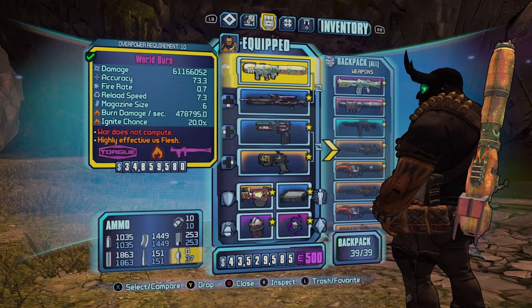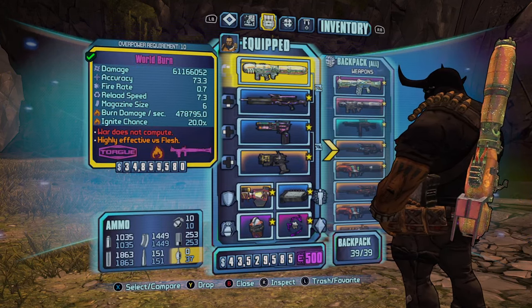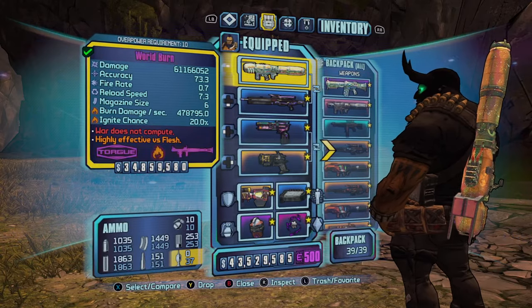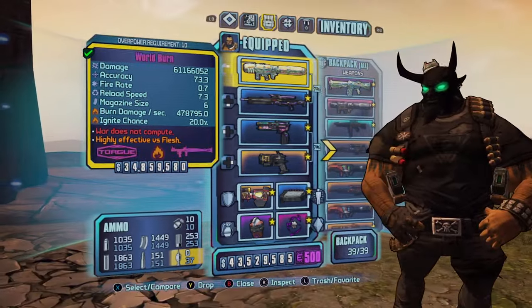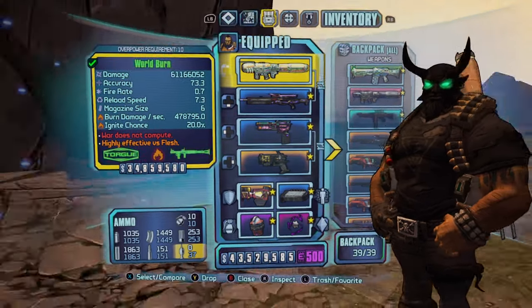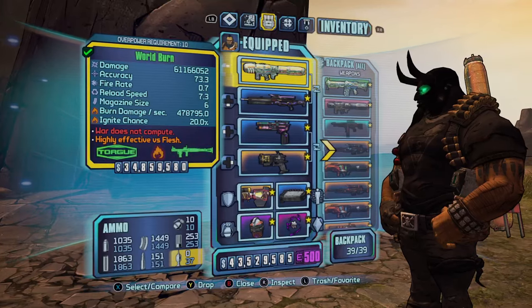Welcome to my video. Today I'm going to be showing you how to beat any boss or raid boss at the highest level in Borderlands 2. First, you want to pick the vault hunter Salvador. There are different methods you can use for each of the other characters as well, but this one just works on Salvador.